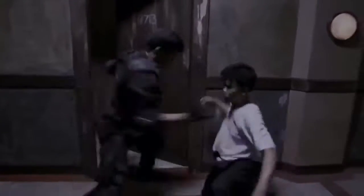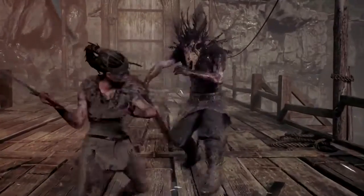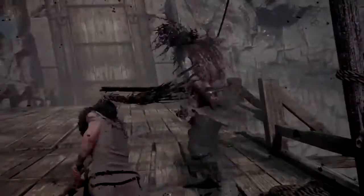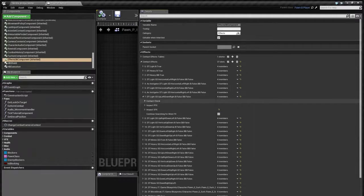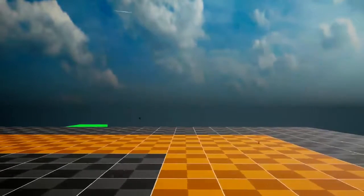A goal and a challenge for Hellblade was to give the player all feedback without the use of an on-screen HUD. So taking cues from action movies, everything had to be communicated visually and with sound. Every attack has a strength, damage and effects associated with it. We've built an effects table that allows us to specify what particle effects, post effects, etc. get associated with each strike.